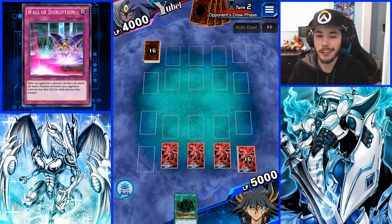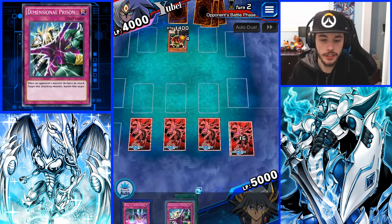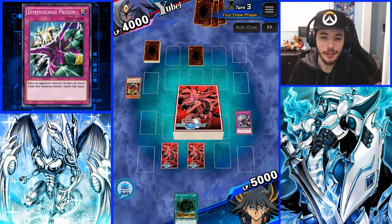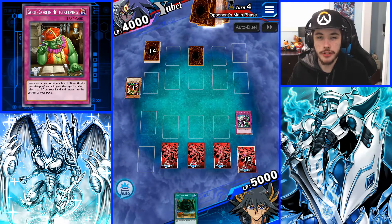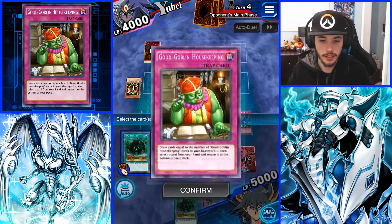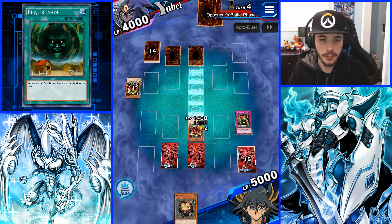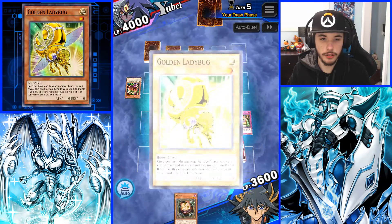Hopefully we can draw our other Sandgan and Golden Ladybug soon. Mystic Tomato — I'll just banish that to the Shadow Realm real quick. That was Housekeeping — that's pretty good. We're going to be able to thin out our deck. I'm going to return Hatred Aid. Another Mystic Tomato, not a surprise. And we got a Sandgan — that's also great. I'll take the damage, I don't really care too much. Golden Ladybug — nice. Now we're getting the Golden Ladybug engine going.